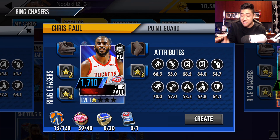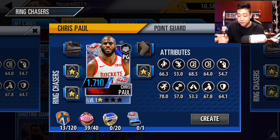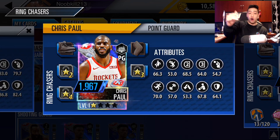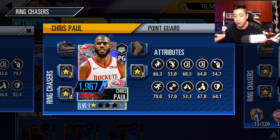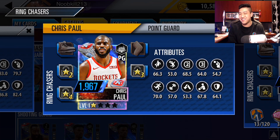Of course, Chris Paul doesn't have a ring as well — 1,710 power. Then we got a foil Chris Paul, almost at 2,000 power. If you guys level this guy up or train him, he should get to that 2,000 mark. 1,967 power.